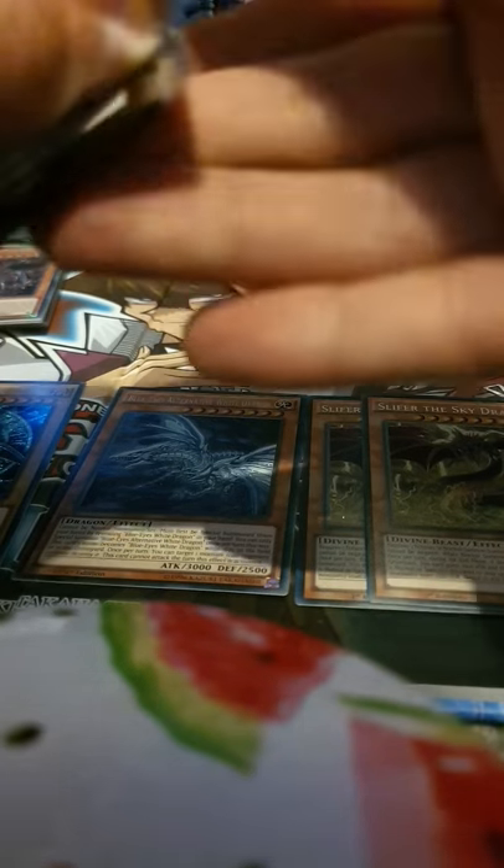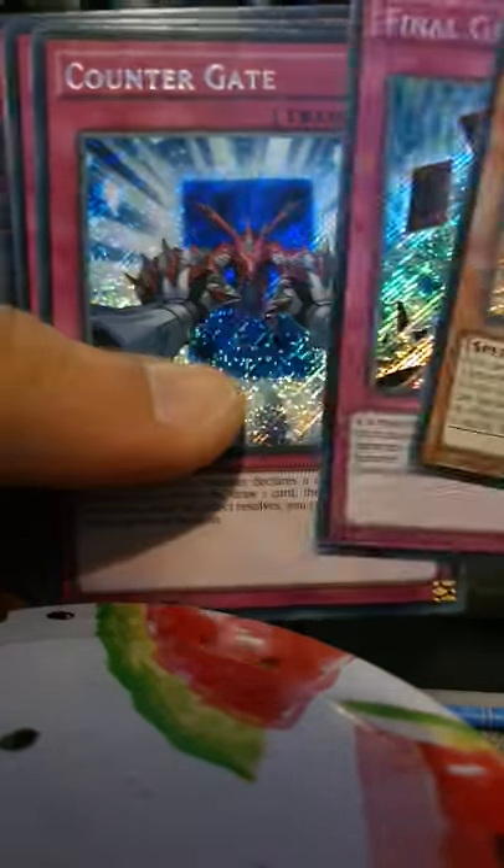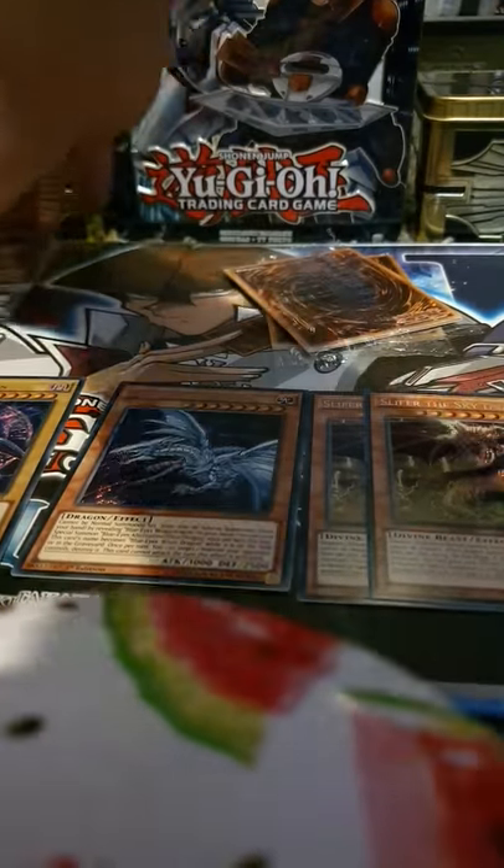I've still not had the Neo Blue Eyes White Dragon yet, so we're going to miss that. Lemon Magician Girl, Final Geass, Counter Gate, Dig of Destiny and Kaizen Voterator again. Moving on to our very last pack of the video.